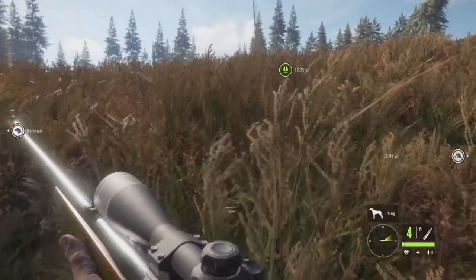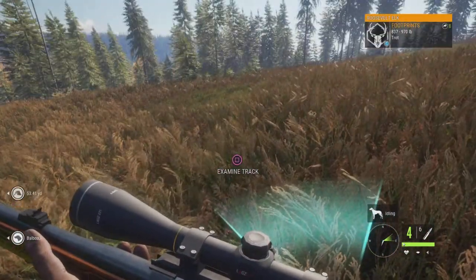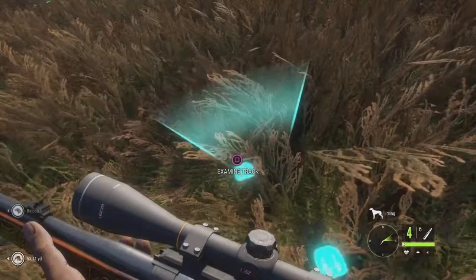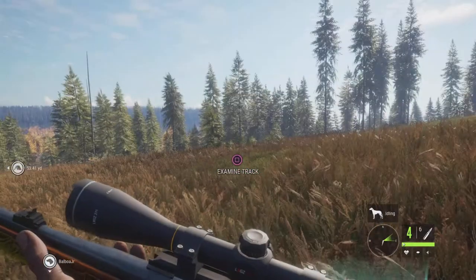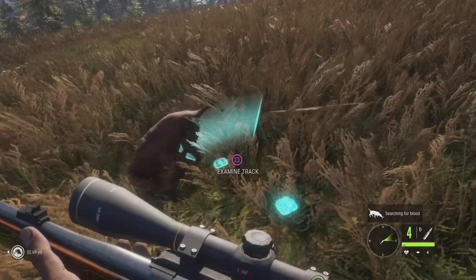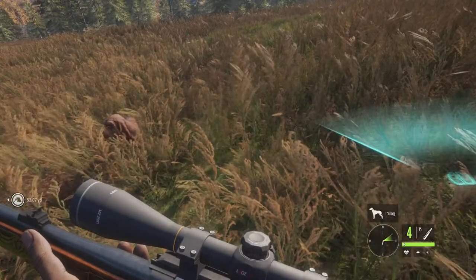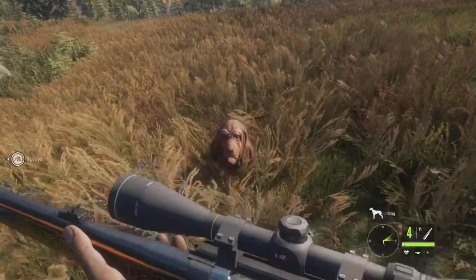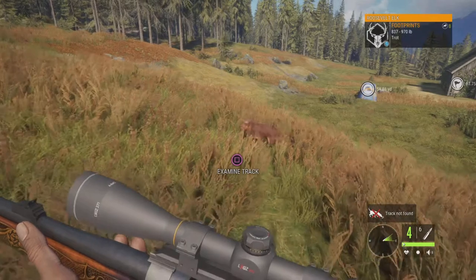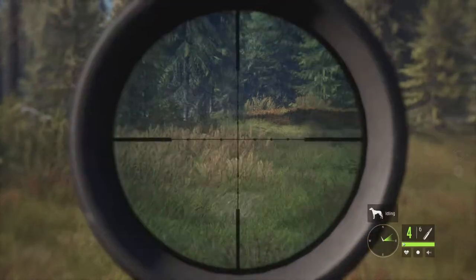Let's go check out these tracks. What is this — Roosevelt elk footprints? Oh, they changed the font, that's pretty cool. Let's see if this dog can do anything — track it for me. Why aren't you tracking? Searching for blood, okay. Track — not yet. Oh, so you've got to find blood first? Picky. Alright, I'm going to go somewhere where I think there's going to be some deer.